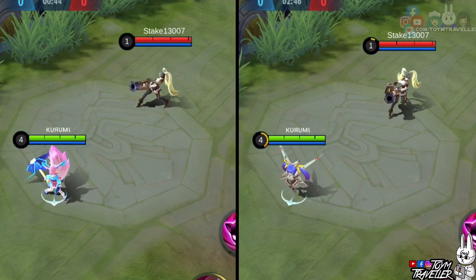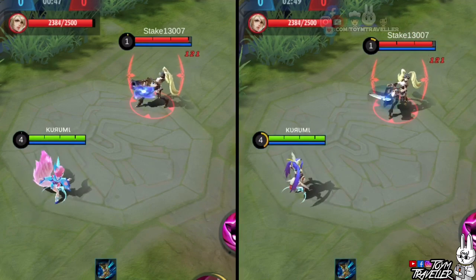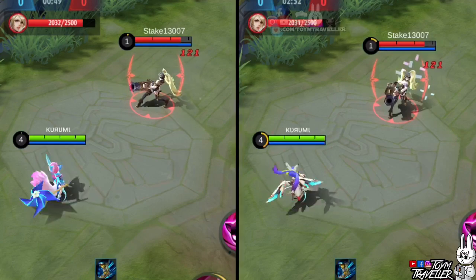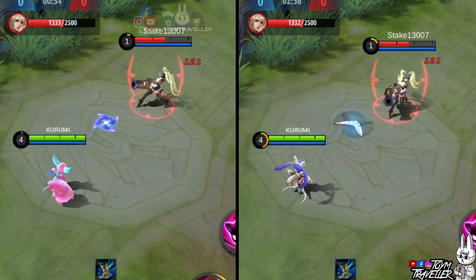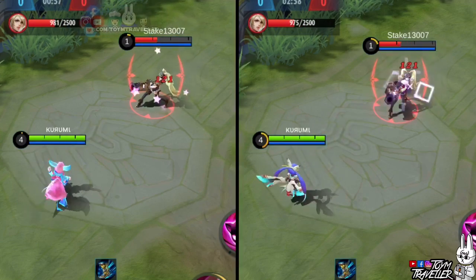Now let's check out Nana's basic attacks. As you can see, her basic attacks are still boomerangs with a Mecha appearance. The effect of the impact on the target is quite outstanding. It features effects that is definitely fit for gaming.